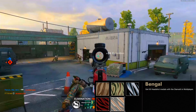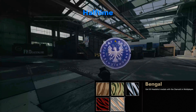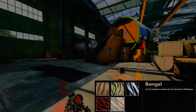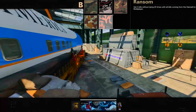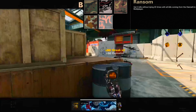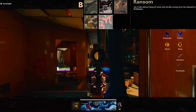Starting off, Spray requires 150 eliminations — just use the gun. For Stripes, you need 50 headshot medals; camp around a corner and aim at headshot height. For Classic, you need to go on a five-kill streak without dying (a bloodthirsty) 20 times. This one stacks — so if you go on a 10-kill streak, that counts as two, so you can rack these up very quickly.